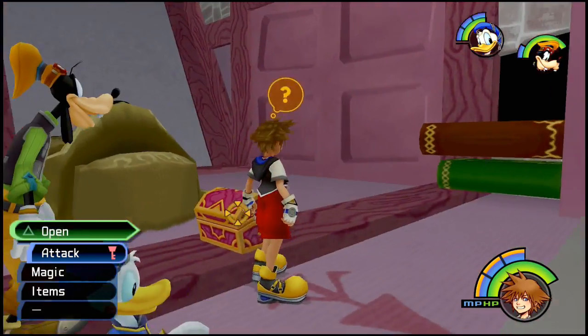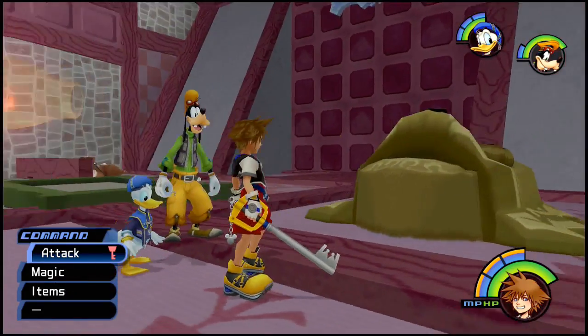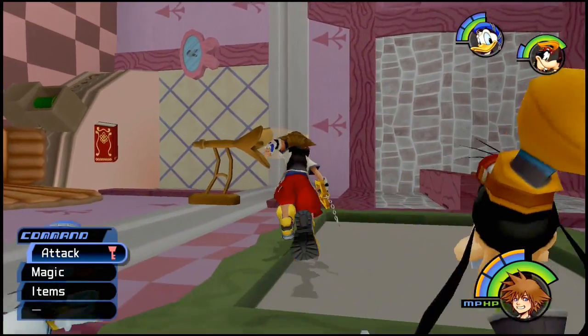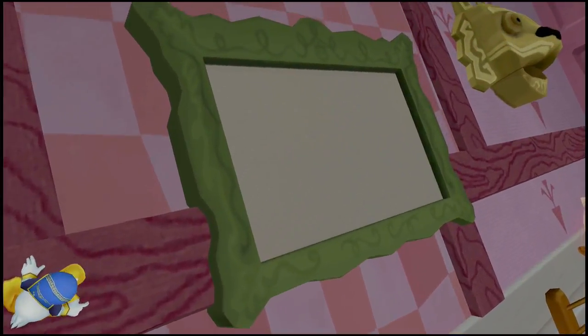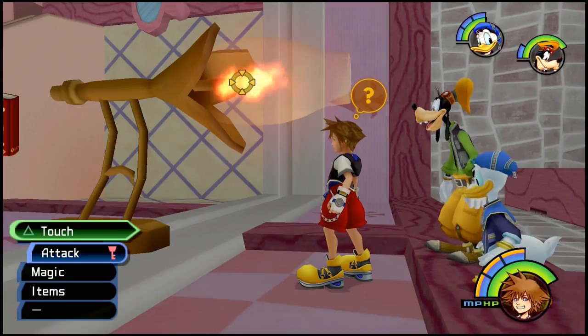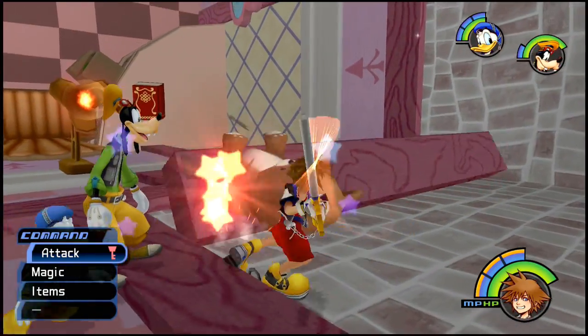That messes with my brain. That lion just vomited in the chest — Defense Up. I always use that on Sora himself, because why not? Go ahead and light this one and the painting shows up, and if we go over here...